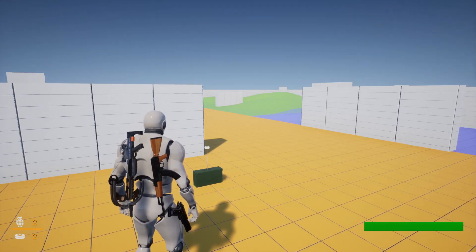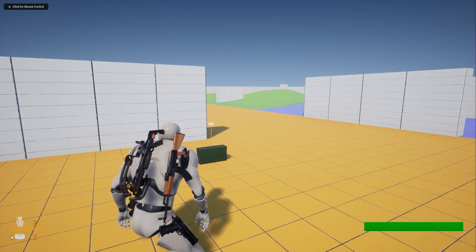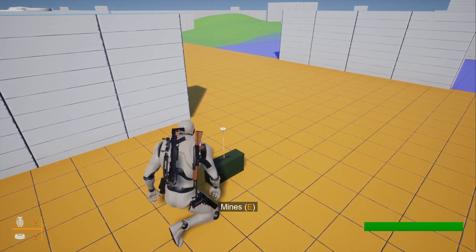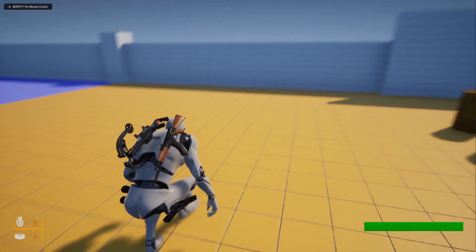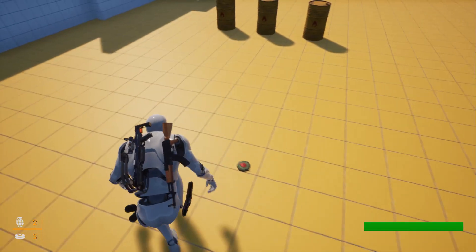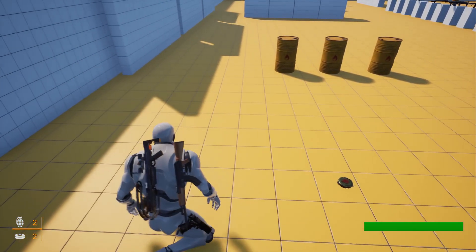Hello everyone. Today we are going to implement collecting mines from mine crates. As you can see, I currently have only two mines. When I approach a mine crate, a key E notification appears. If I press E, the mine crate disappears and the mine count increases to four. We can collect mines like that, and placing them is already implemented. Today we're focusing on collecting mines from the crates.